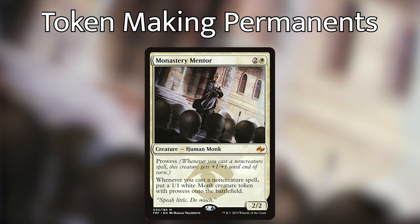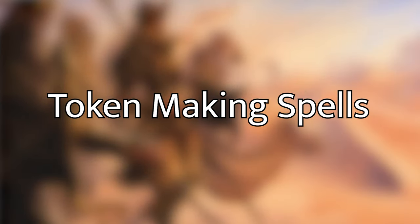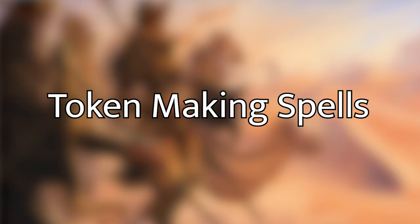This deck isn't super competitive — it definitely requires a very large board state to win, but it is very strong and it can win out of nowhere. Now let's go over the many instants and sorceries we're running that can make several tokens in one turn if we have enough mana. Hordling Outburst is going to make us three goblin tokens.